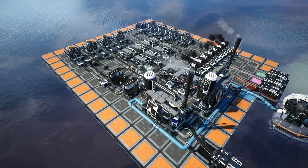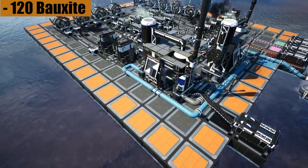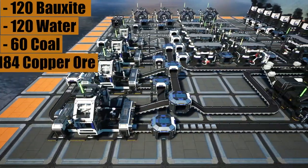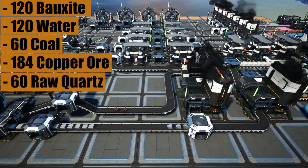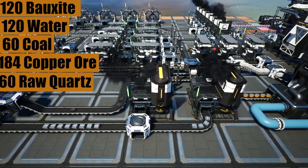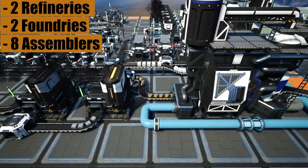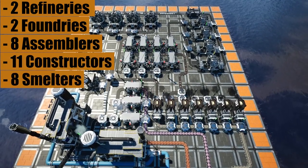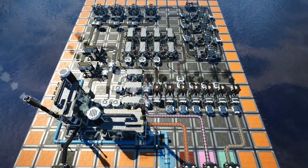For this particular build you will need the following resources: 120 bauxite, 120 water, 60 coal, 184 copper ore, and 60 raw quartz, as well as enough resources to build the following: 2 refineries, 2 foundries, 8 assemblers, 11 constructors, and 8 smelters.